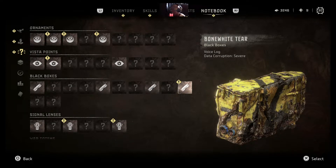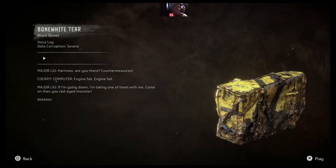And this is the one we just found. Hartman, are you there? Countermeasures. Engine fail. Engine fail. If I'm going down, I'm taking one of them with me. Come on then, you red-eyed monster! AHHHHH!